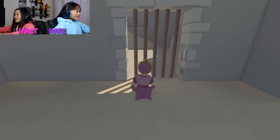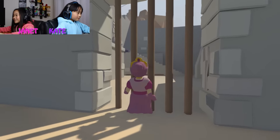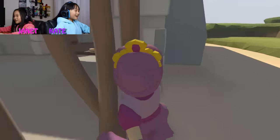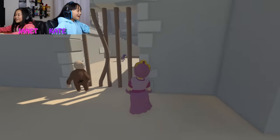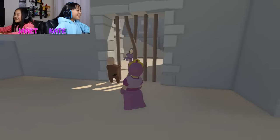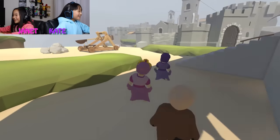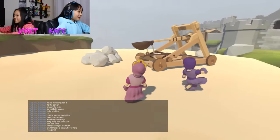Kate, wait, wait. Do you see this door here? OMG! Bro skills! Help! Help! Come here! Help! Yay! Bro skills. That's probably the right way. Let me get in. Nice, Janet. Put the rocks on it!